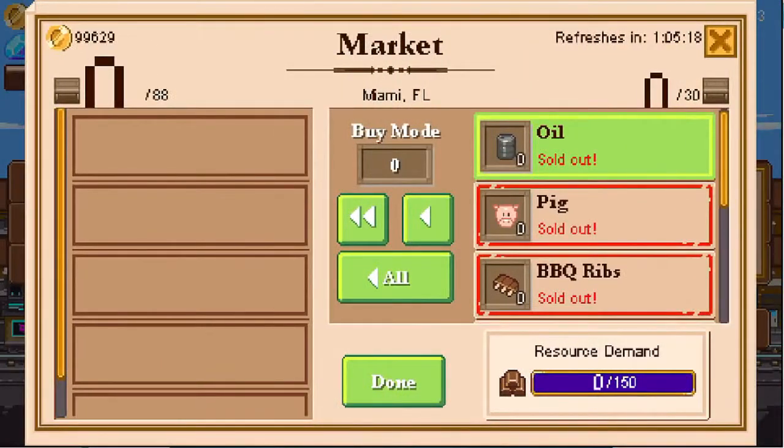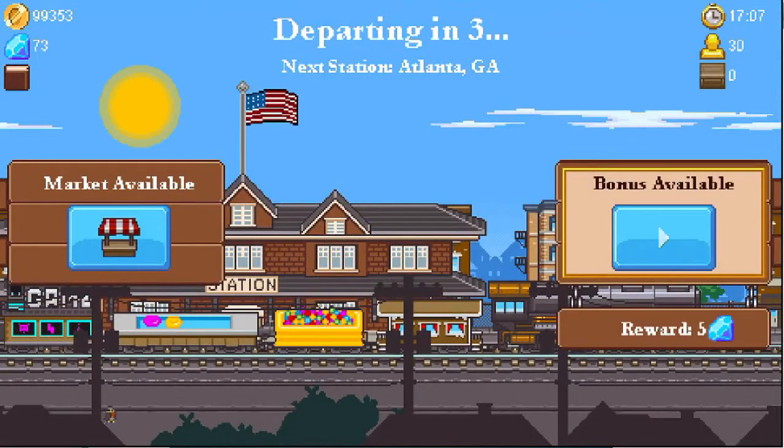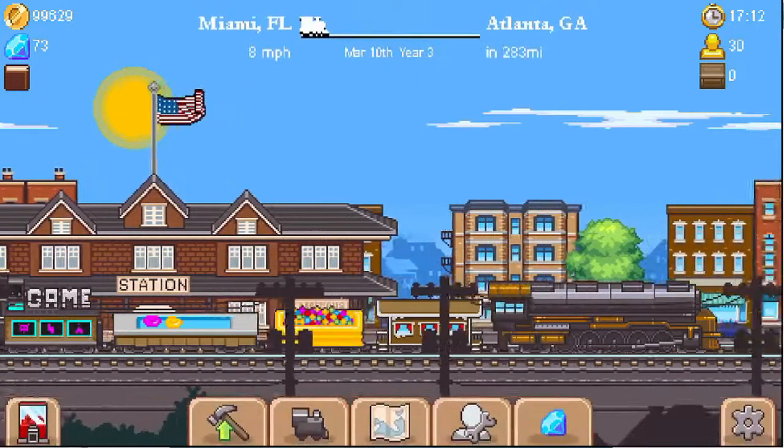We got 20 passengers to pick up and we're going to let 33 off — money! Let's see if there's anything in the market here. This one's completely sold out. We almost need to reset the game — we've played it a little too long today. Curse you, Tiny Titan, curse you!